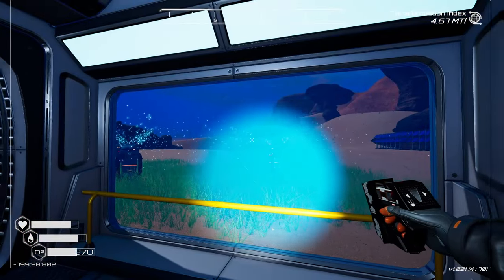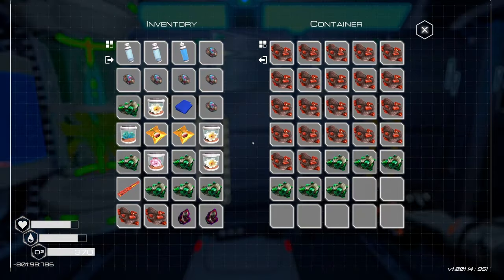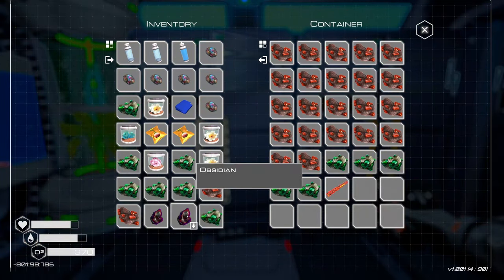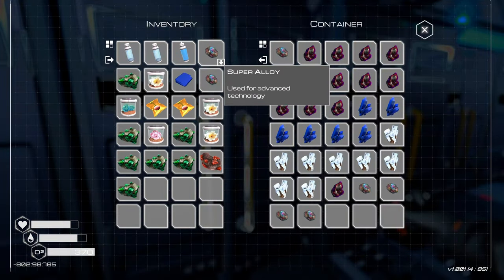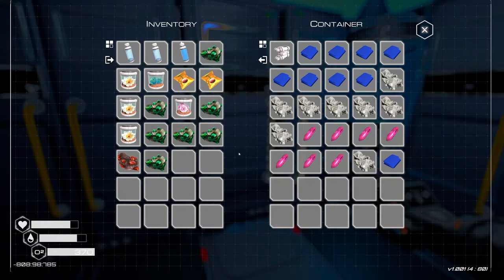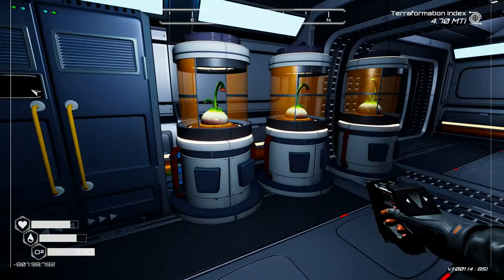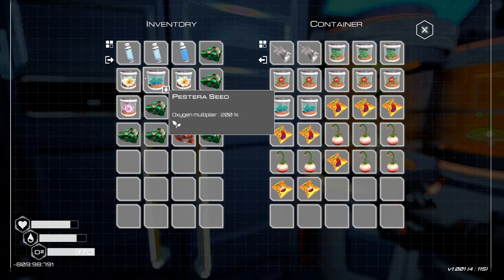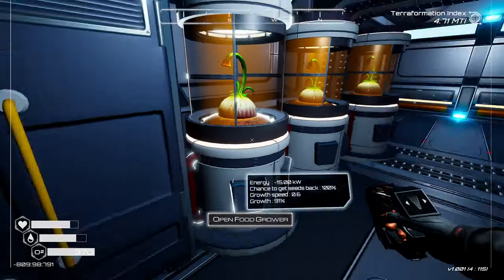Okay, home sweet home. Flashlight off - let's see what we came up with, all kinds of cool stuff. Let's get situated here. We can now make the uranium rod. Let's sort - yeah, that's good, we're looking better. I'm pretty sure we can make that nuclear reactor now. Let's put the food stuff away. We should change these oxygen pumps out pretty much right now - those are the fours.